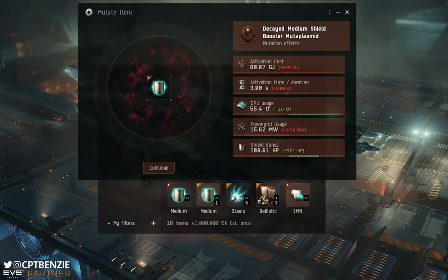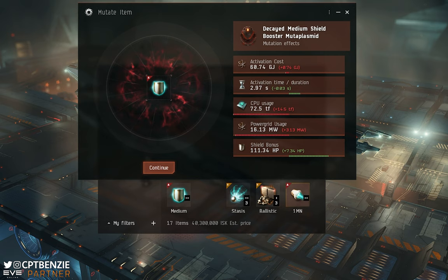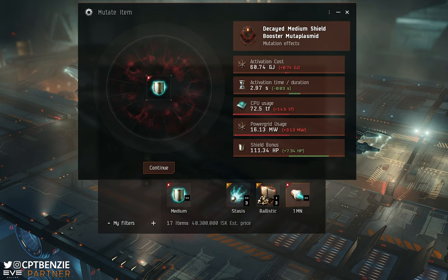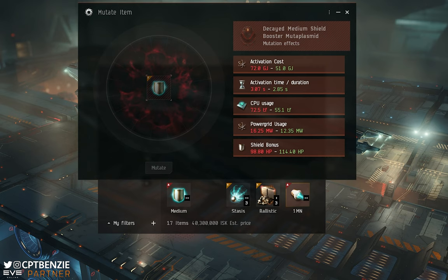The third and final shield booster roll makes it very hard to fit — additional 14.5 teraflops of CPU — but gives a lot of extra shield, faster cycle, and more shield per cycle. Decreased activation cost as well. If you can fit it to a ship, that's a really nice module, but those additional fitting costs are significant.